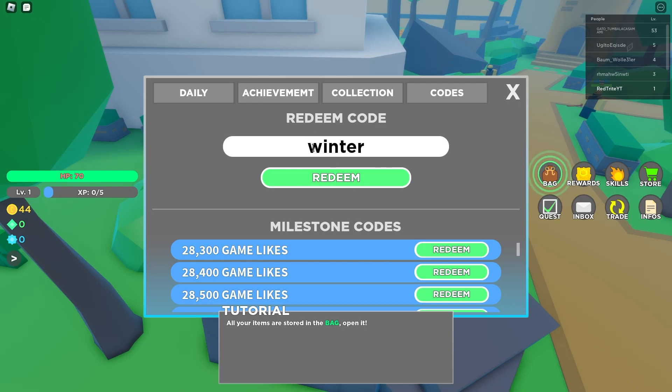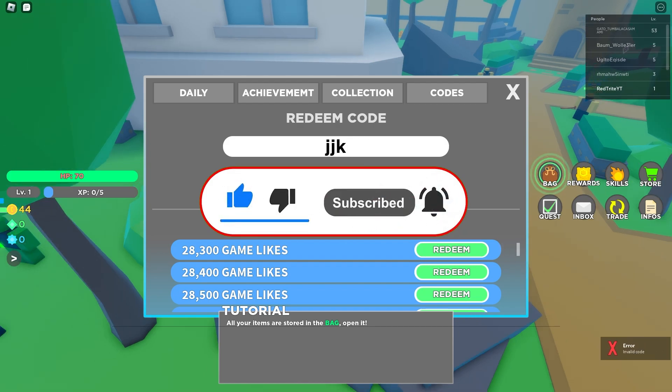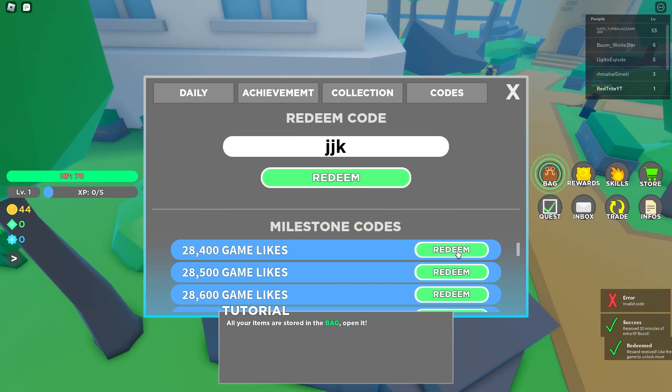Winter is our first code that actually works and gives you the one-hour double boost, something like that. I'm not sure if this one is working right now, but let's try it. What about milestone codes? You can also redeem those.